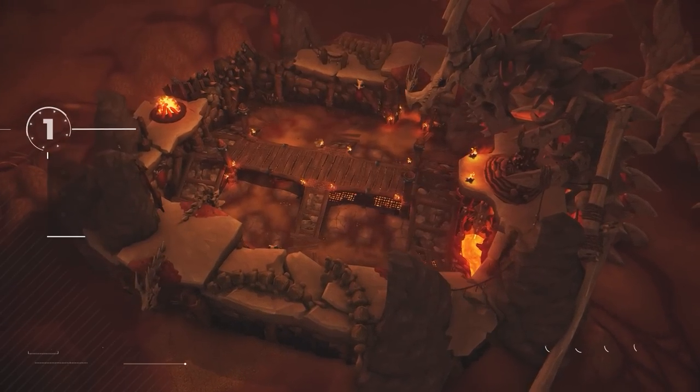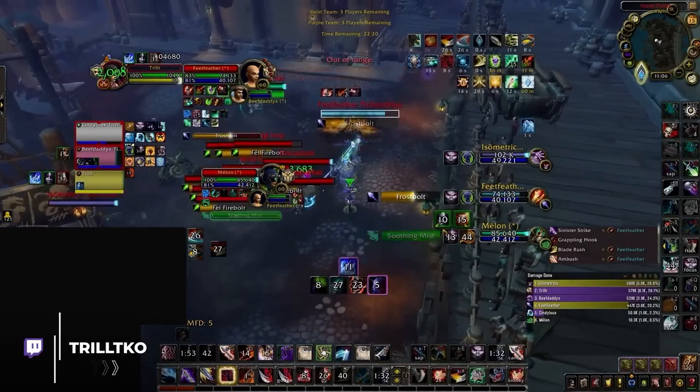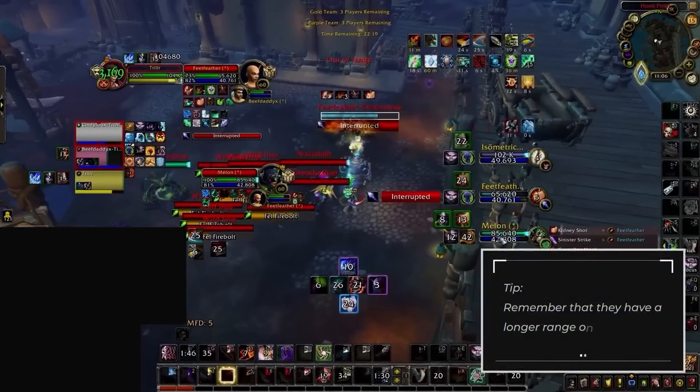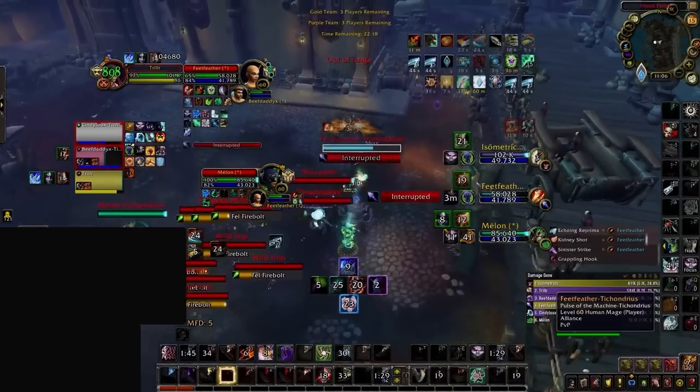We will start by going over what you need to do defensively against any outlaw rogue. You need to realize that their attack range is 3 yards more than other melee due to a talent called Acrobatic Strikes. While this might not seem like a big deal, this means their kick and Kidney Shot range goes up to 8 yards.